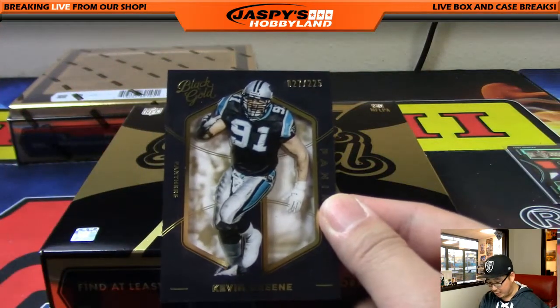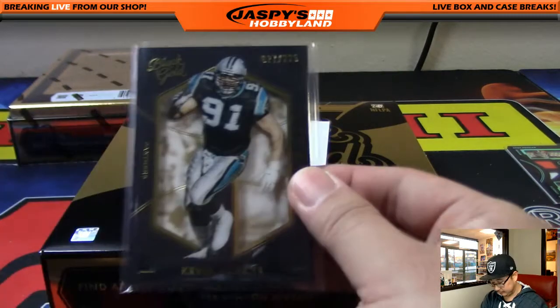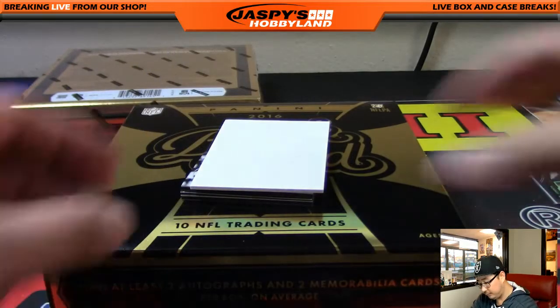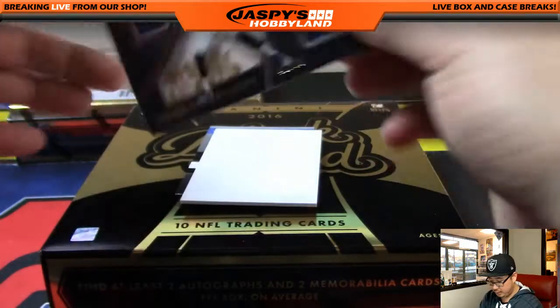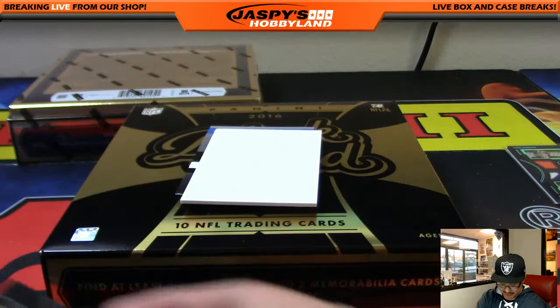Kevin Green, 27 out of 225. NFC South going out to Adam K. Jared Goff, Todd Gurley, 41 out of 99. Dual Relic — Adrian with the NFC West.